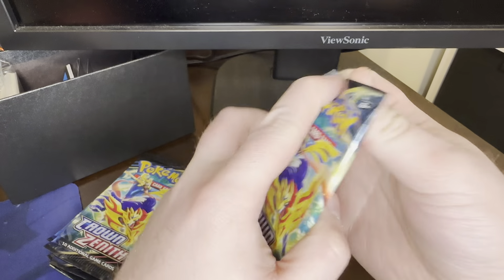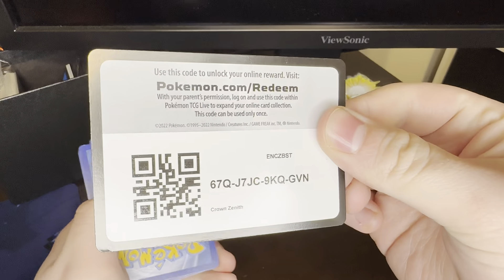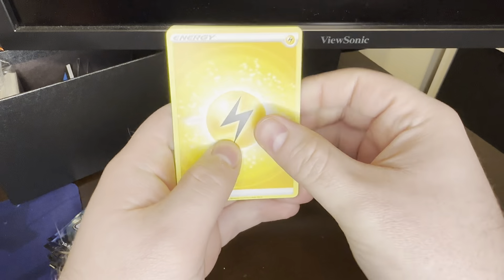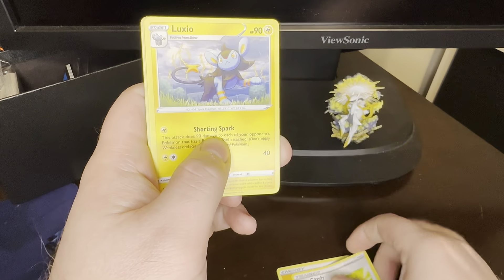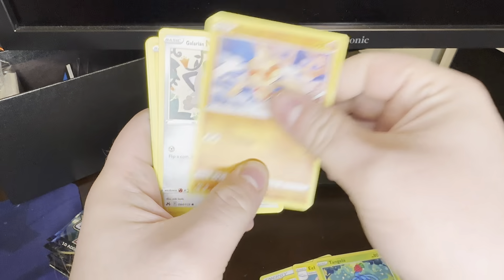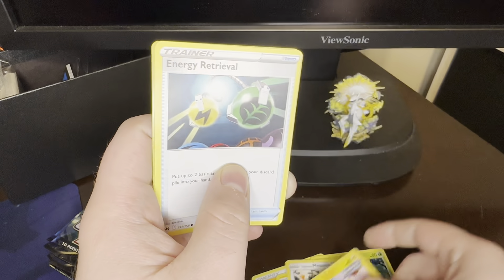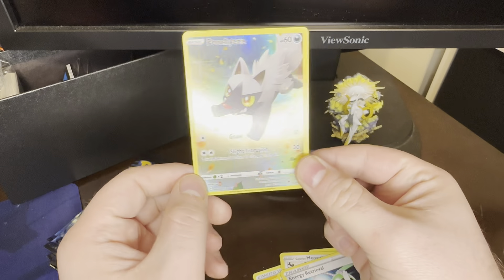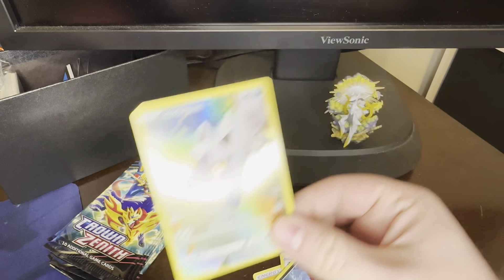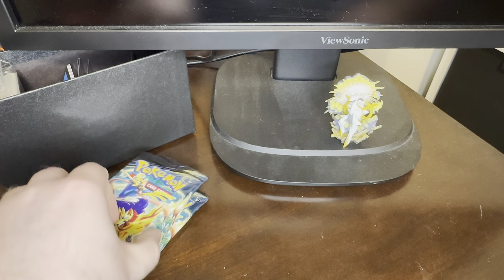Pack 3: Lightning Energy, Rare Candy, Luxio, Electric, Tangela, Oran Berry, Ball Toy, Galarian Meowth, Shinx, Energy Retrieval, Poochyena — Galarian Gallery pull — and a Dragalgae non-holo rare. So we got our first Galarian Gallery. Not a great one, but we got one.